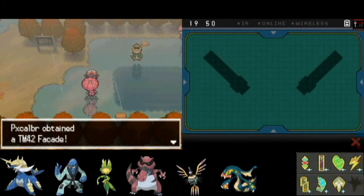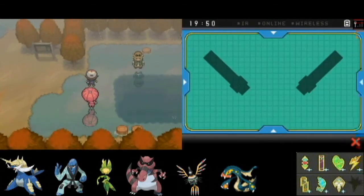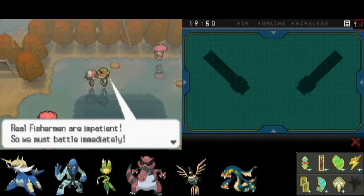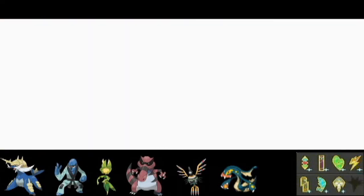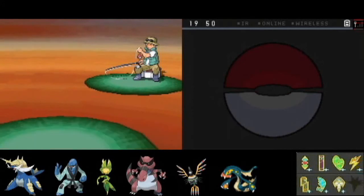This person here gives you a free TM42 Facade. That's a really good move if you are paralyzed, poisoned, or burned. Probably best used when you're poisoned, because that way you can get the full attack boost without having to worry about paralysis or burn, which actually cuts your attack in half. It's an interesting move.